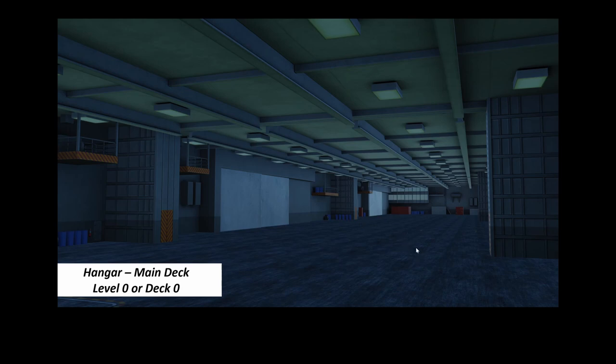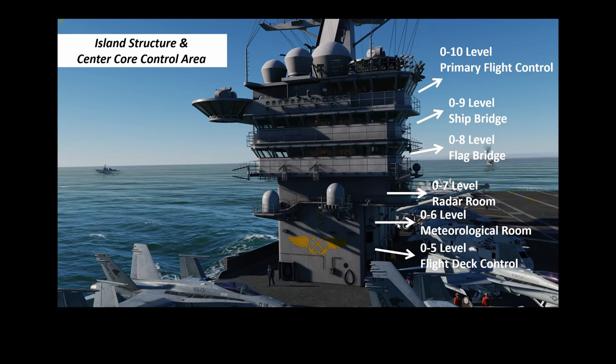This is the island. As mentioned in part one, they don't call it a flight deck level — they call it a deck because it covers the whole ship, but 'level' is used because the island is not a deck; it's a superstructure on top of the flight deck. Starting from zero five level, it's the flight deck controller — a very important position I'll discuss later.